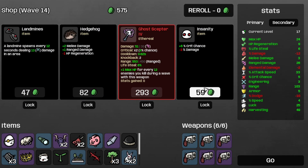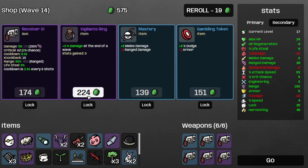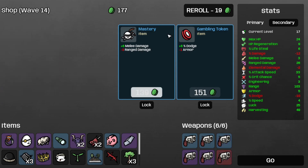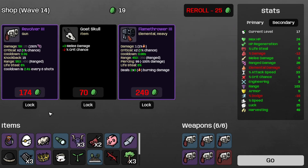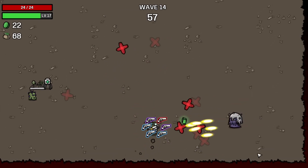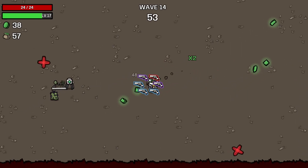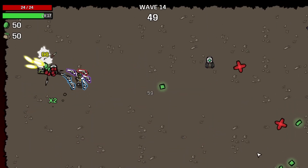I could take the insanity but we're already at negative two damage. There's the vigilante ring I've been wanting and the revolver three. Yet another hunting trophy — I guess the game is telling me something. It's saying go get quick chance, because that's all I'm hearing from this game right now.